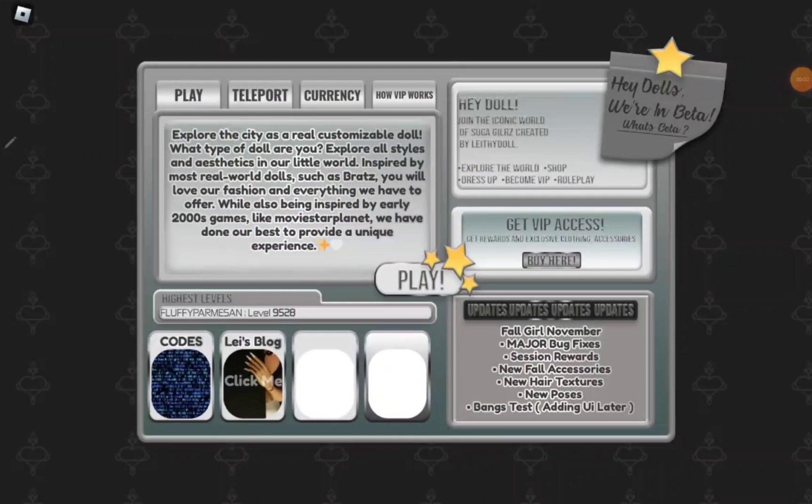Hey guys, welcome back! Today I'm in Sugar Girls because there is a new fall/November update, so I'm going to talk about it. I've already seen the update and I wanted to share it with you guys — I only noticed 50 players playing so I wanted to get more people in. We have major bug fixes, session rewards, new fall accessories, new hair textures, new poses and bangs test, and adding Yulia.